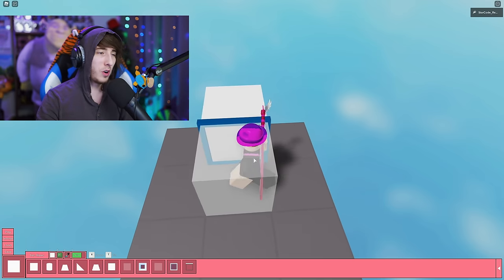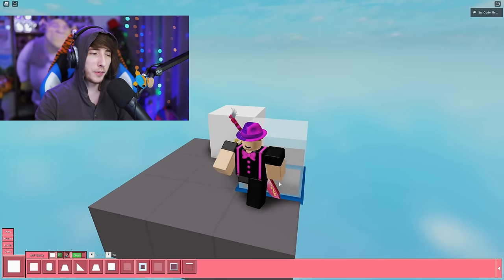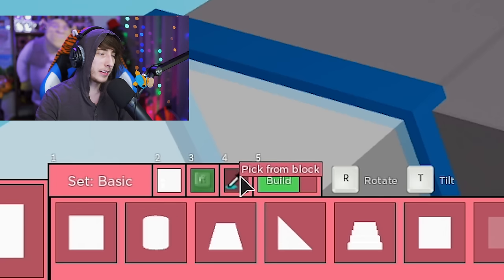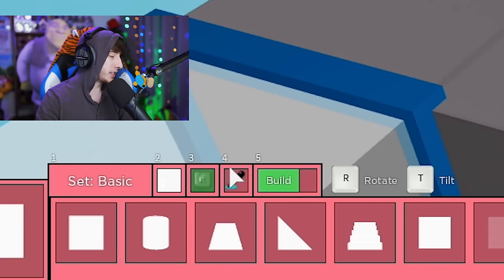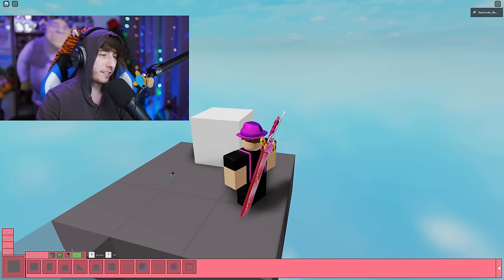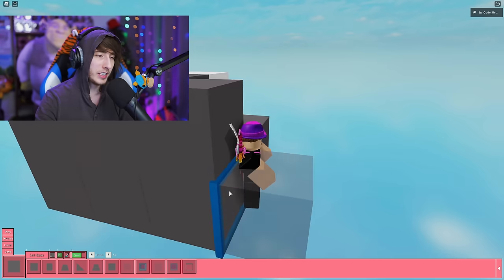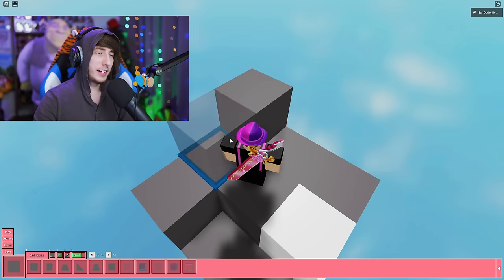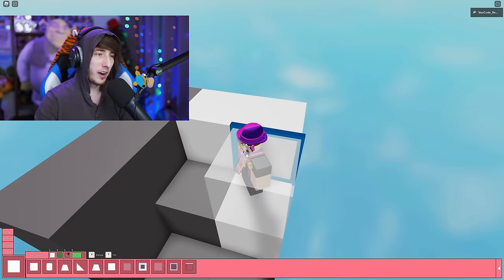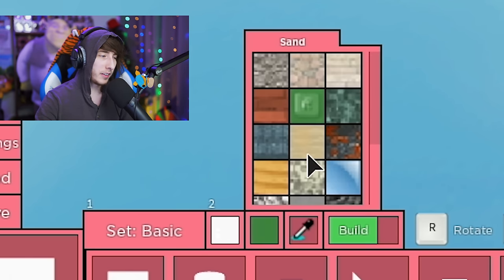A few tips: let's say you want to build out from this area and keep all the blocks the same color. You can pick the color picker tool or press the 4 key on your keyboard, then click a block. If you hit 4 again you'll see the new block is literally the same as the one you clicked. You can do it again — click 4, click the white block — and now you've got white blocks. That works for everything.